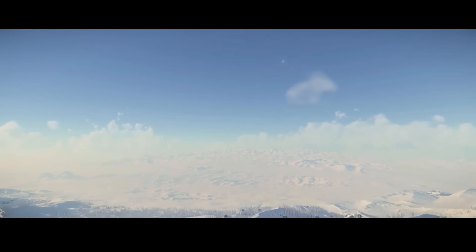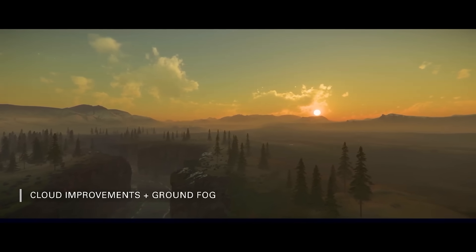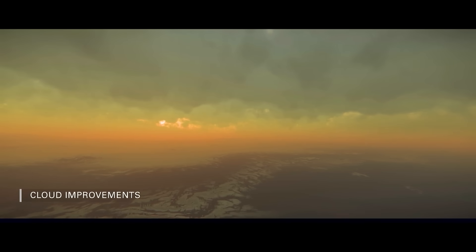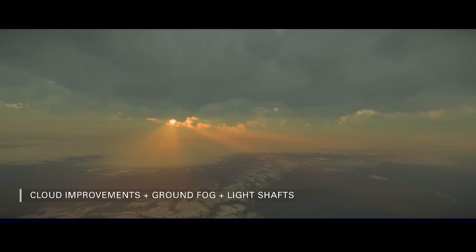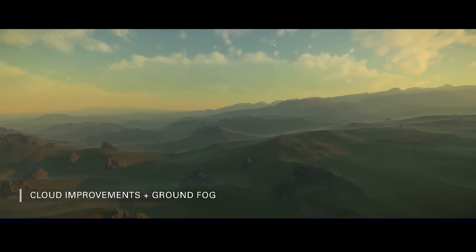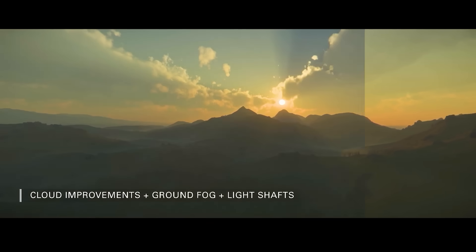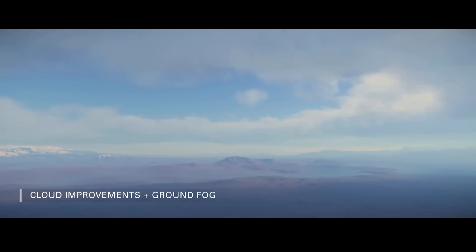From patch 3.22, which may release this year or perhaps early next year, these clouds are going to take a dramatic leap forward. There's an entirely new cloud system which improves the clouds themselves, but beyond that, this extends to other effects in the atmosphere — a new ground fog system, as well as new light shafts. This is where sun rays shine through the clouds and cast shadows, as well as beams of light, also known as god rays. When you combine all of these things together, what you end up with is a dramatically different and far more realistic, much more moody environment — a fantastic addition for anyone who likes exploring planetary surfaces.